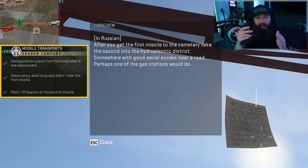In my case, the second missile launcher was located at Zagwa Hydroelectric, so it's possible that yours will be as well, but the exact location is indicated in the note as mentioned.